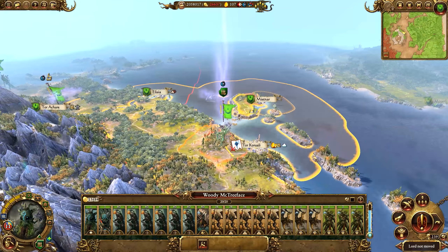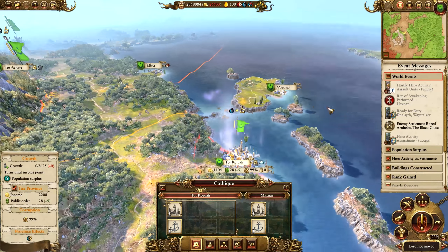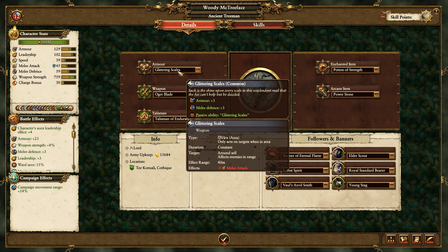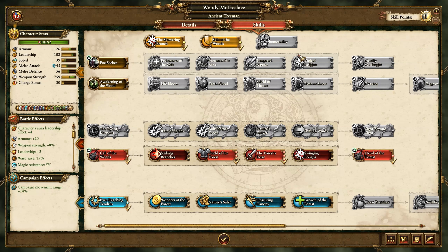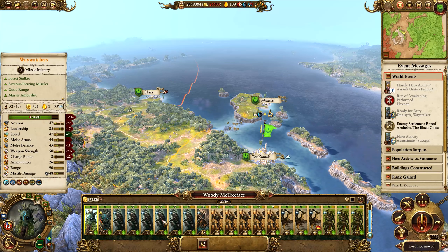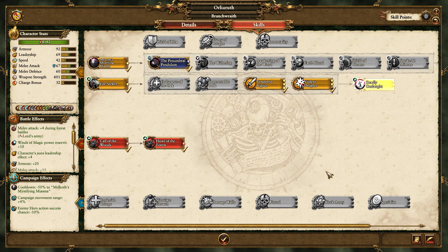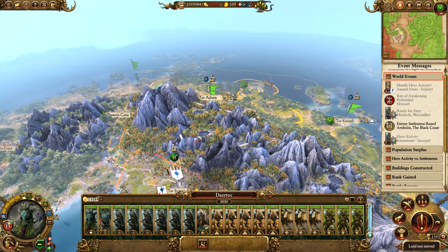We will just auto resolve that one. I was going to say raise it and seed it, but apparently not — doesn't matter either way. Jump into his character details; he currently has Glittering Scales — let's give him the Armor of Fortune and upgrade him there. For his skills we'll finish off Shield of the Forest, that's really nice. And for his Branch Wraith I think I'm going to pick up Deadly Onslaught.